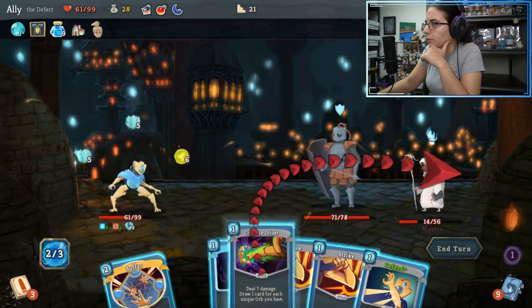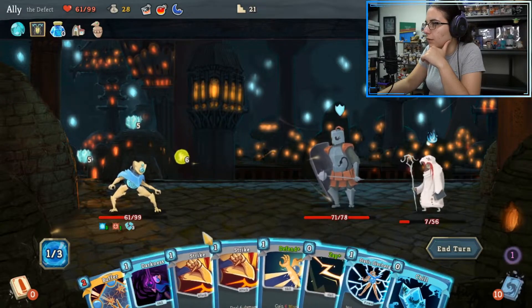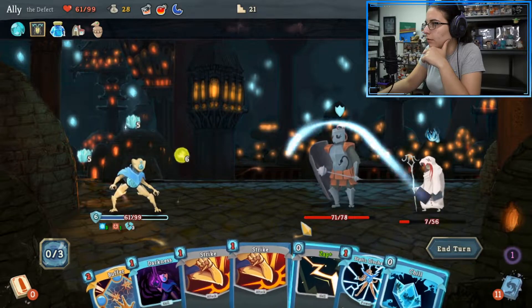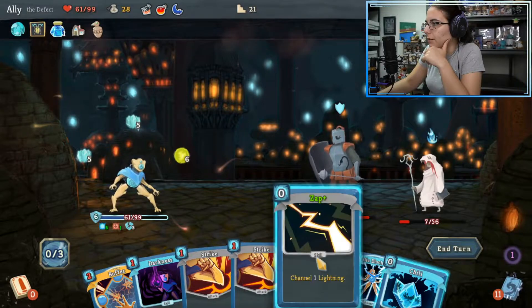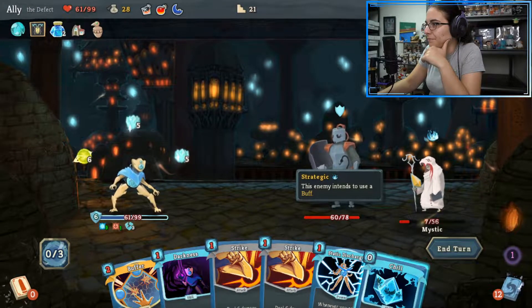Alright — Compile Driver. This is 21 damage... for each unique as well. So it did seven. Pretty sure I grabbed the wrong thing there. I was trying to zap. Zap. Yes. Okay.